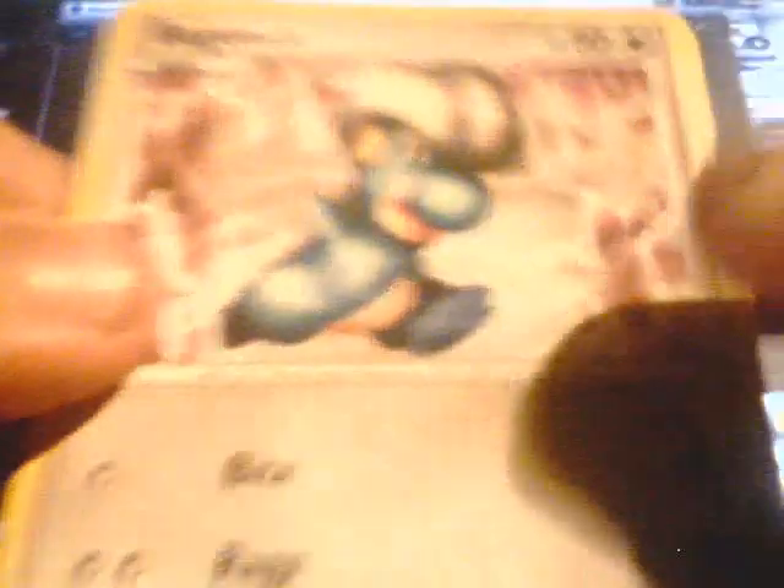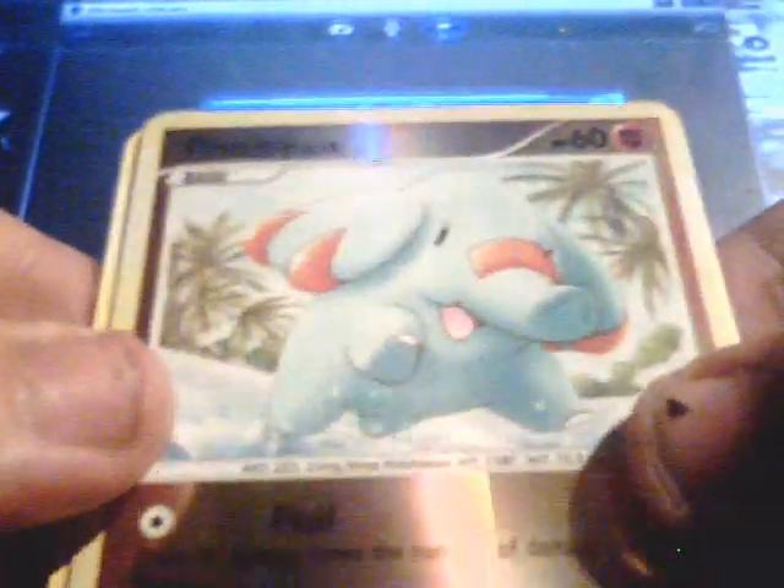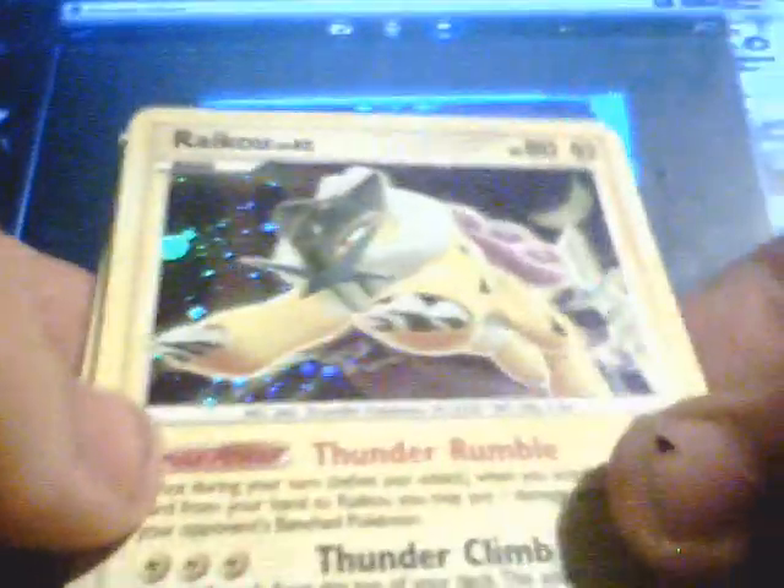Alright, we got Bagon, Burmy, Dusk Skull, Magmortar, Side Up, Smoochum, Cloyster, Roselia... Oh, a Reverse Holo Flareon. LJ would love this. And a Raikou. I already got this holo, so if any of you guys want to trade for it, just message me and I'll do a trade.